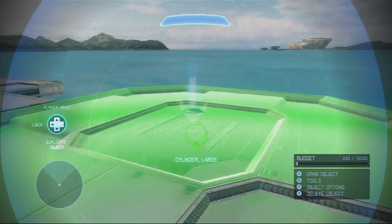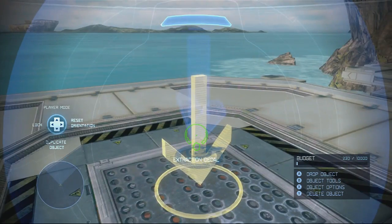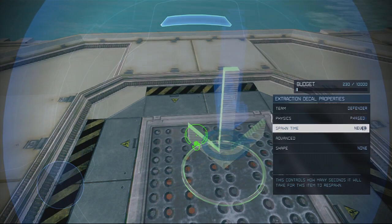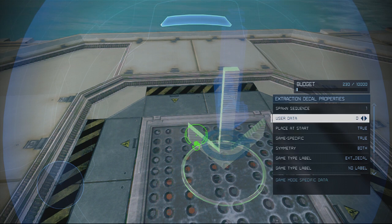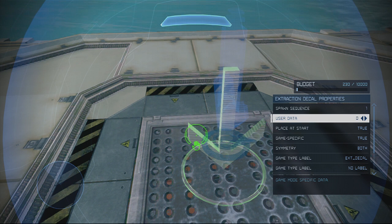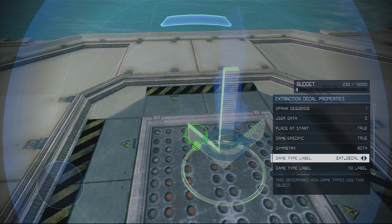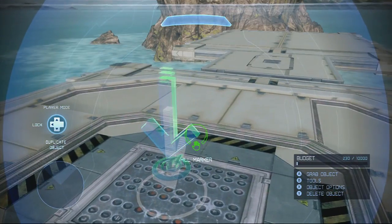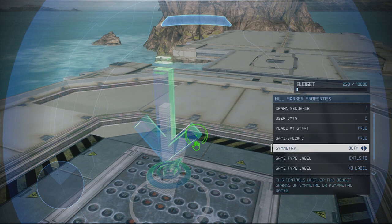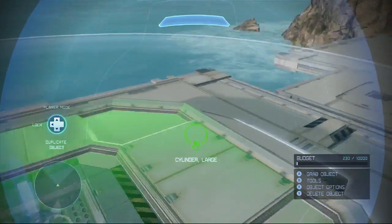It's really straightforward. For each objective, all you're going to need is an extraction decal and a hill marker. Both will be set to the defending team, and then the spawn sequence is going to correlate with which phase the objective is. Game specific true doesn't really matter because conversion maps are proprietary — you probably won't be playing anything but conversion on these maps. The extraction decal is the label you want, and for the hill marker, it's defender again. Spawn sequence is the phase, and extraction site is your label.